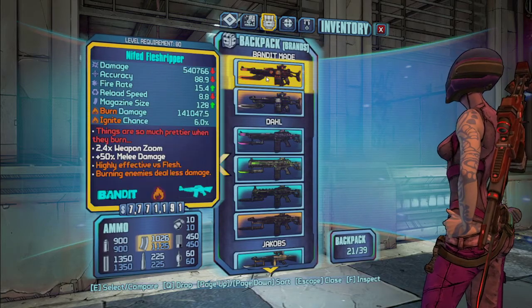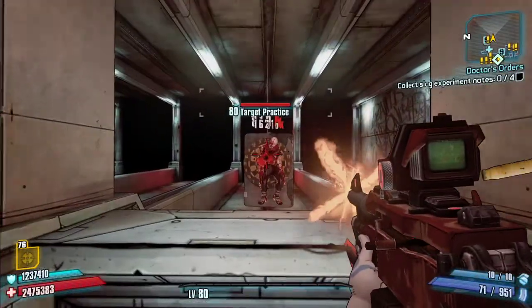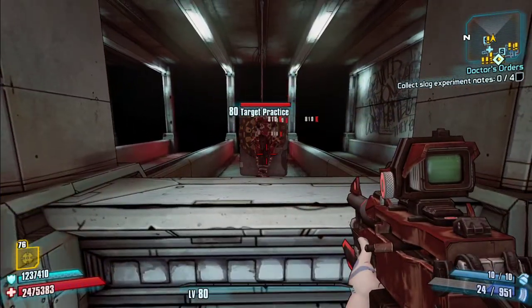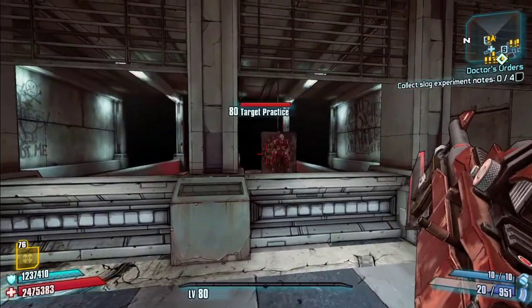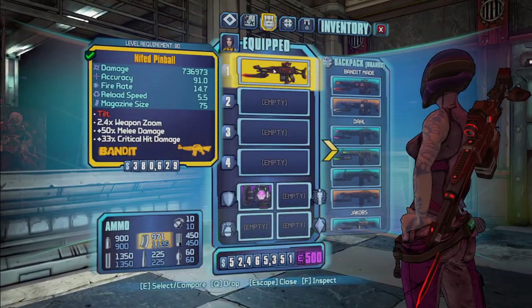The Pinball replaces the Chopper and has higher crit damage in addition to a very high fire rate, a smaller mag, better reload speed, and really high base damage. You can see the fire right there, and then the crit damage — it's 810K on a body shot and then 2 million on the headshot, so it's doing almost triple damage when you score a critical hit.